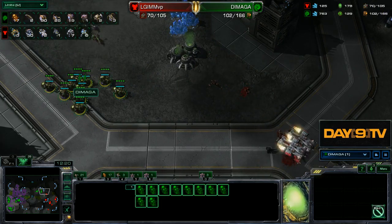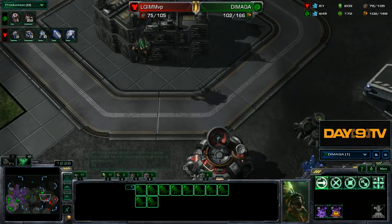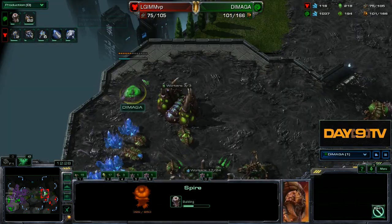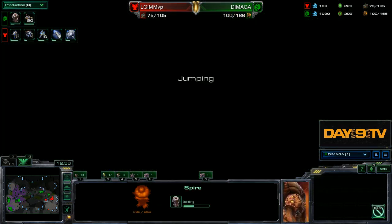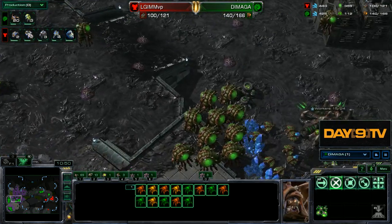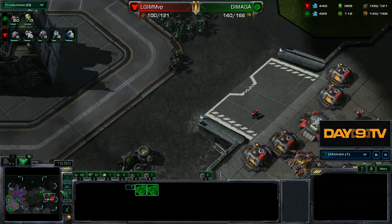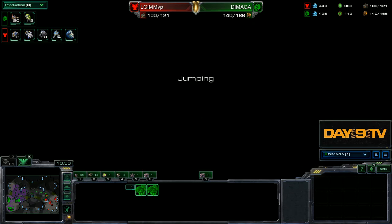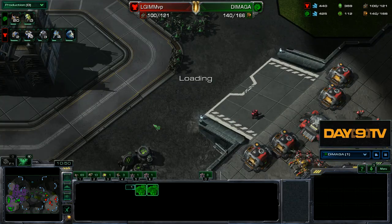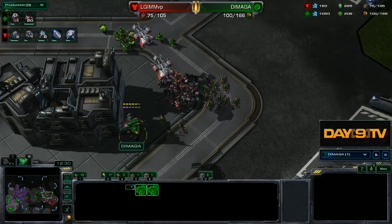This continued flood of ling-baneling links is probably not going to do a whole lot. The faster spire is the right call. If we go gas, gas, lots of drones, and spire right now, our spire will be done here and then we can take our fourth and break whatever's right there.